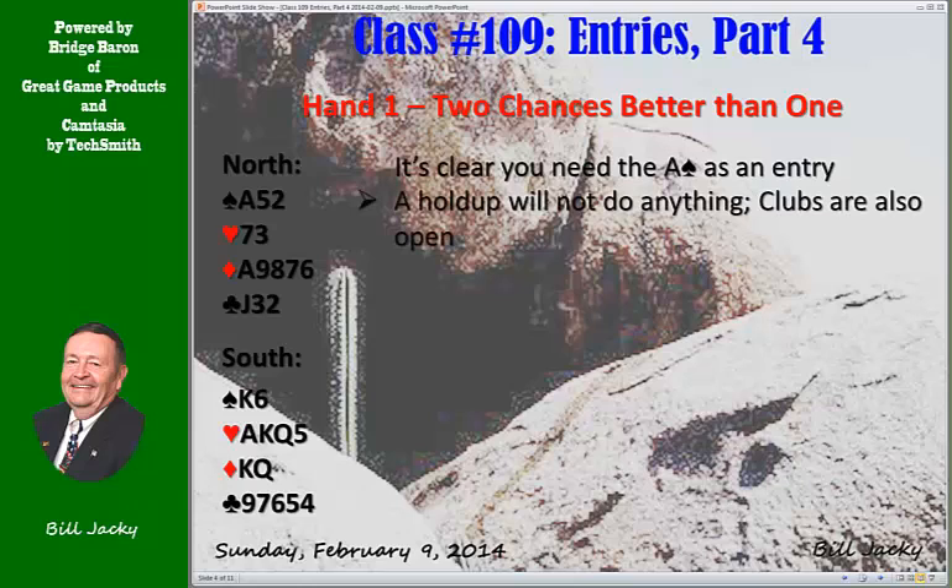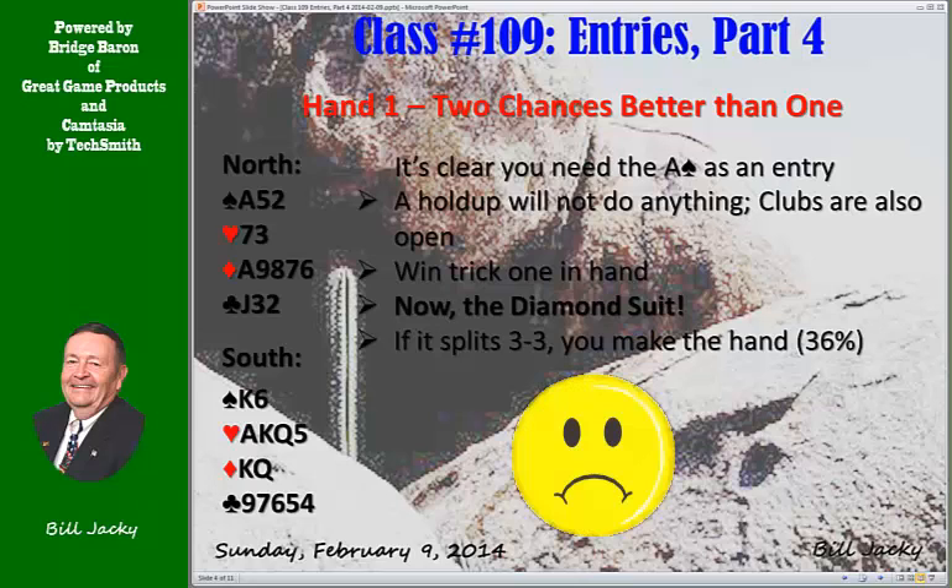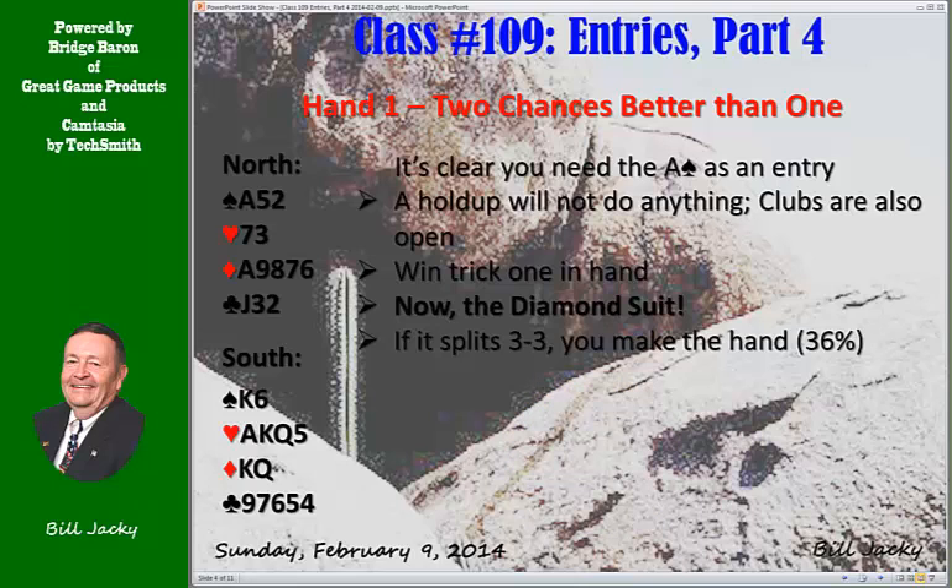A hold-up isn't going to do you anything because the clubs are also open — there's no sense in ducking. You're going to need every tempo you have to set up the diamond suit. Win trick one in hand: king of spades. Now the diamond suit. If it splits 3-3 you make the hand, but that's pretty bad percentage play. You could play the king-queen of diamonds over to the ace of spades and then the ace of diamonds, but if they don't split 3-3 you're out of luck — you're only making the hand 36% of the time that way.